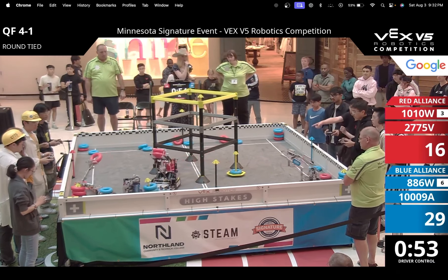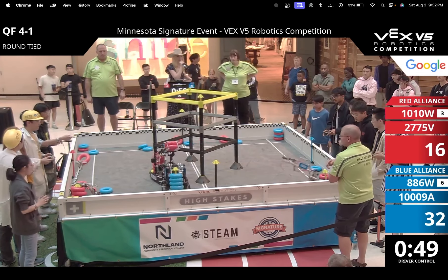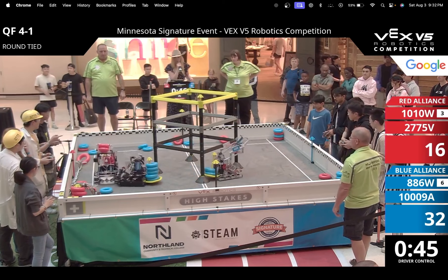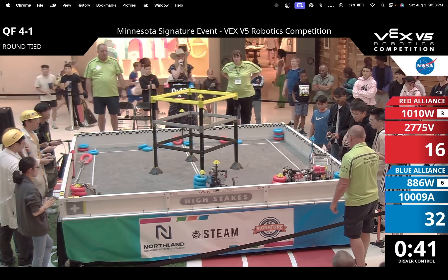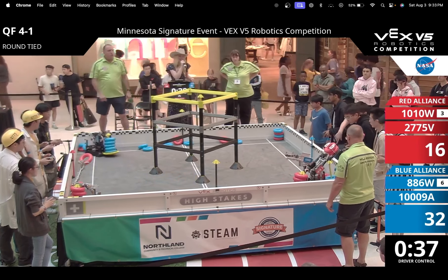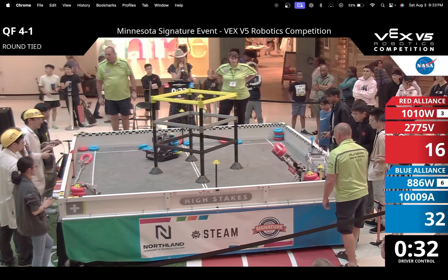If 1010W was able to pass the goal over to 2775V, then they could have protected the goal, and that would have allowed 1010W — before the Blue Alliance got possession of that unfilled mobile goal — to actually get that goal and start filling it up with red rings, which would have brought back some points.